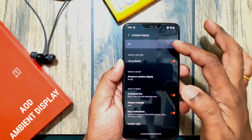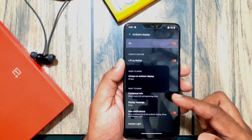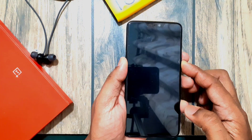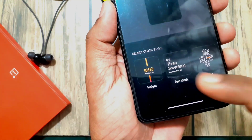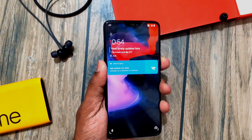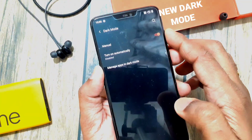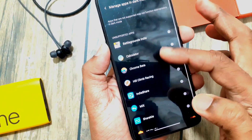Always-on display is now available in OxygenOS 11, where you can set a schedule for enabling the ambient display. The original notification light is also now available in OxygenOS 11. Under customization settings, you get a bunch of new clock styles for the ambient display, including an ambient info display which is very useful for accessing details from the lock screen without unlocking your phone. OxygenOS 11 also has a new dark mode under display settings, where you can set a schedule for dark mode along with per-app dark mode settings.